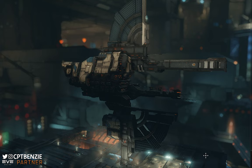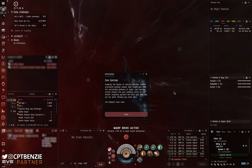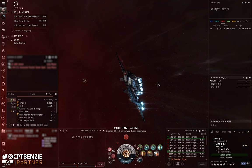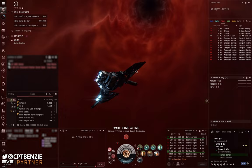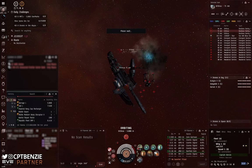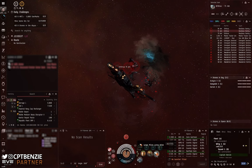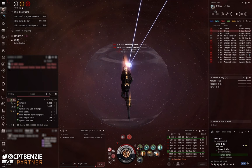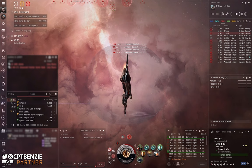Let's actually showcase the Vaga properly in a C5 core garrison. If you want a detailed breakdown of the fit I'm using, I'll direct you to the Vaga video I put out a couple of weeks ago — I'll try to put a card on screen and a link in the description, otherwise just search Captain Benzie Vaga. I've warped into the site at zero, the first thing I do is launch the mobile tractor unit, start to align towards one of those Arthurous turrets 70 kilometers away, and then activate the micro jump drive. Excellent piece of equipment — I've now moved 100 kilometers across the battlefield.